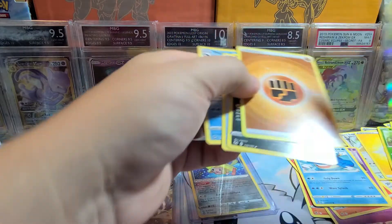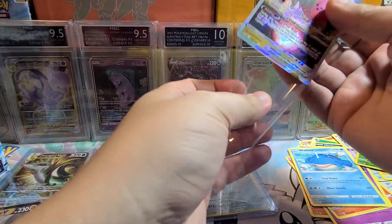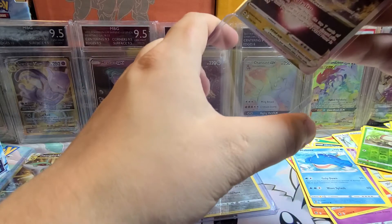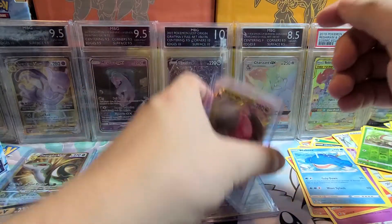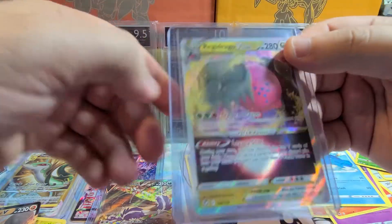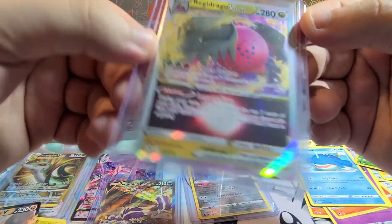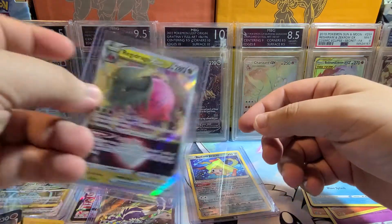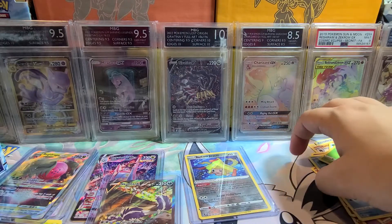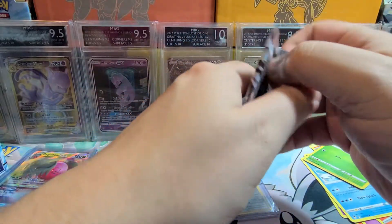Regidrago V-Star — that's awesome! I will definitely sleeve that up and put it in a top loader. Really nice card. I wasn't a fan of the new Regis when they were first released, but now I'm starting to like them. Regieleki is a bit weird, but this one is more traditional in terms of Pokemon design.